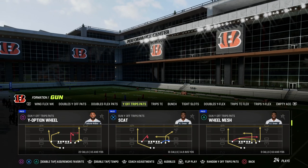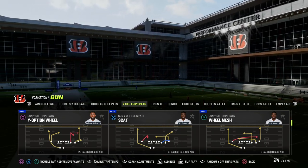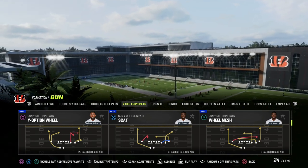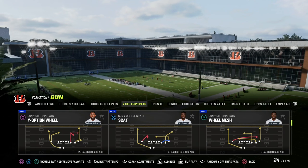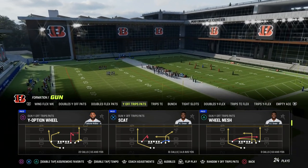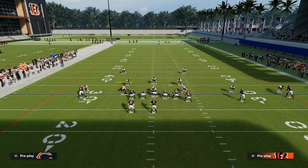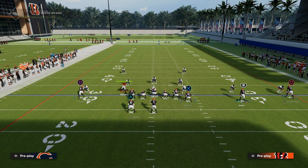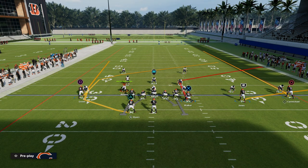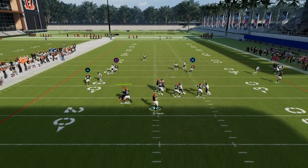The play we're going to look at out of the U-Trips formation is the Y-Option Wheel play. I like this for a couple of reasons. Number one, it's a great concept, and number two, it's a quick-setup play because it only requires one hot route to make it super effective. All we're going to do is take our tight end and put him on a corner route. This tight end corner route from U-Trips specifically is one of the best corner routes in the game.